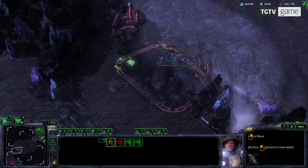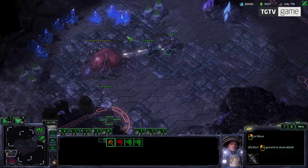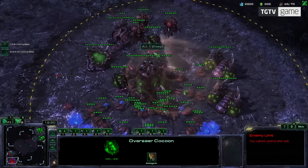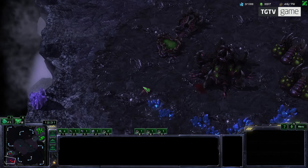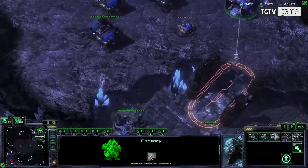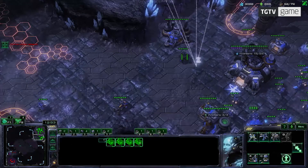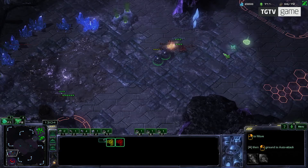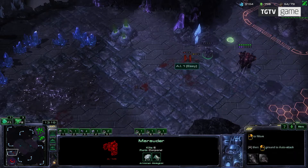I'm going to build a tech lab on my factory to make Thors. The Thor is about the strongest unit Terran has. I'm checking to see if my opponent is expanding. Since I already killed his roaches, he might not have a big enough army to stop me — that's why I'm going to try to kill off his base. I'm going to scan his main just to make sure he doesn't have anything unexpected coming up. I see a Spire — when a building hasn't completed yet, you can click on it to see its name. I'm going to make a couple of Thors and push into his main to end the game. Since I know he has mutas coming from the Spire, I'm going to make some marines to accompany the Thors.